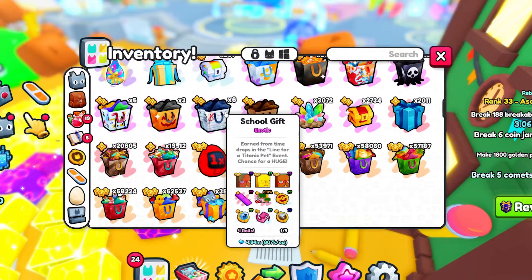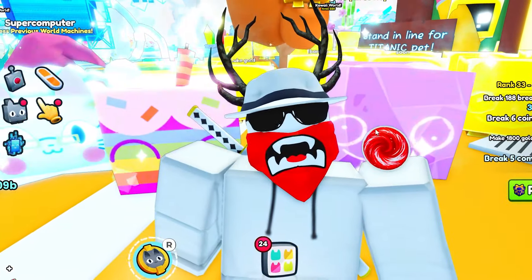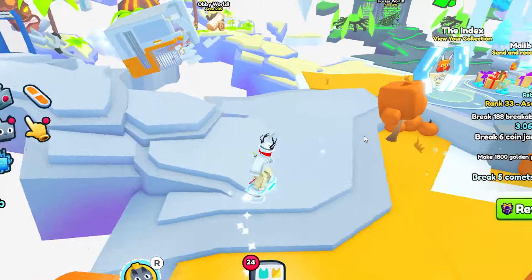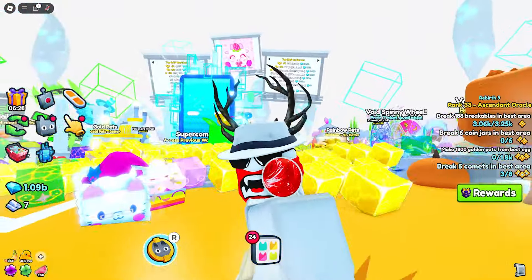In this video I'm going to be spending a bunch of diamonds on buying a bunch of these gifts, and then we're going to be opening them to see what we can get. For all the gems I spend, if I don't hatch the huge from the school gifts, I'm going to have to go ahead and buy one from the trading plaza and give it away. Make sure you guys watch the entire video to see if we can get lucky or not.